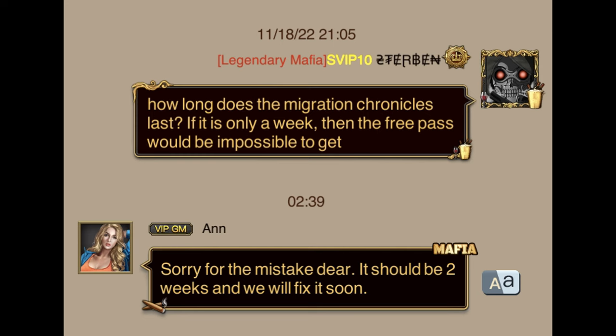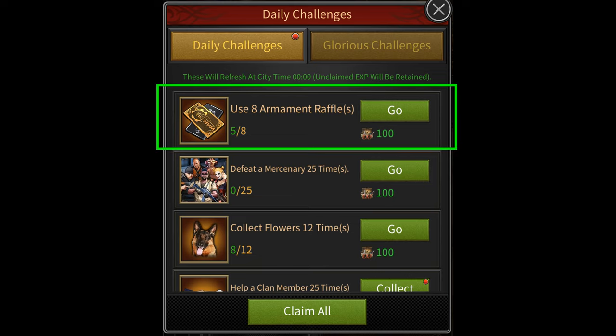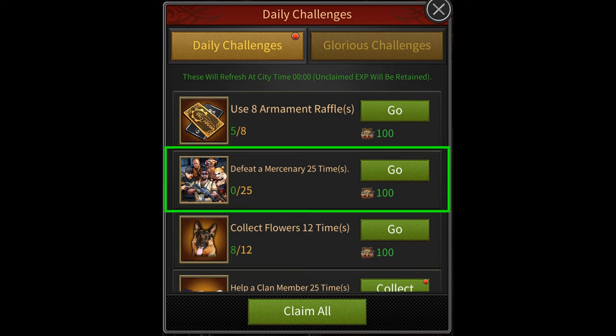Some of the daily challenges you see here are extremely difficult to do on your farm accounts. For example, using eight armament raffles is going to be very difficult because it's hard to get armament raffles on your farm account. The second one — defeat 25 mercenaries — is also going to be difficult, especially if your farm accounts don't have a lot of troops or stats. Even if it is possible, it's going to be very time consuming, probably taking over 10 minutes to finish on one farm account.